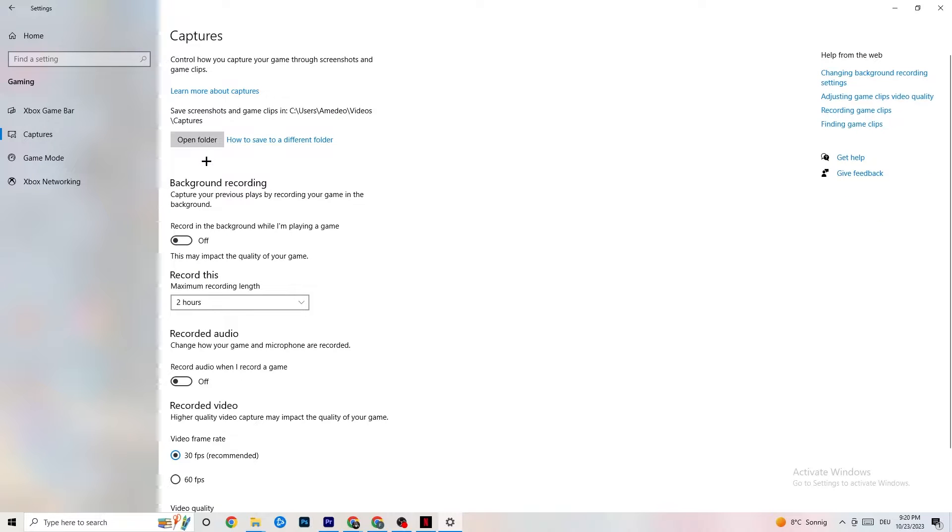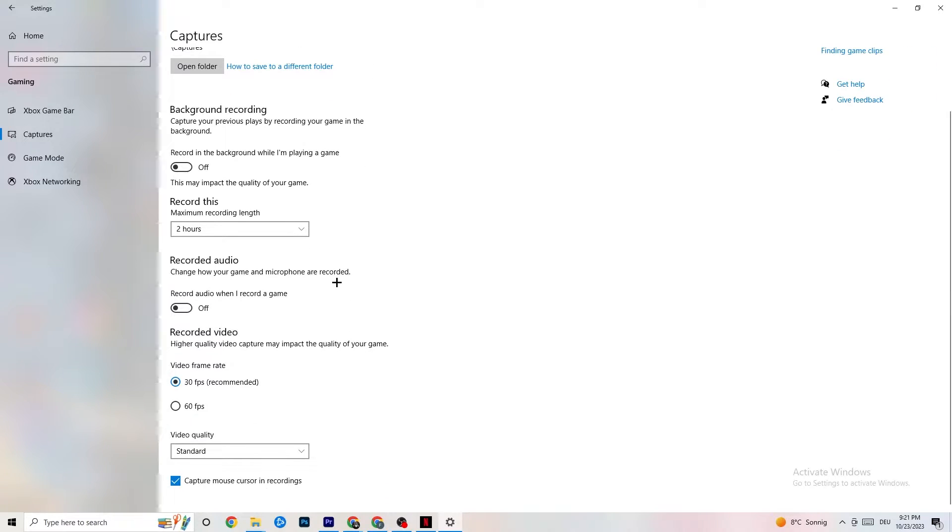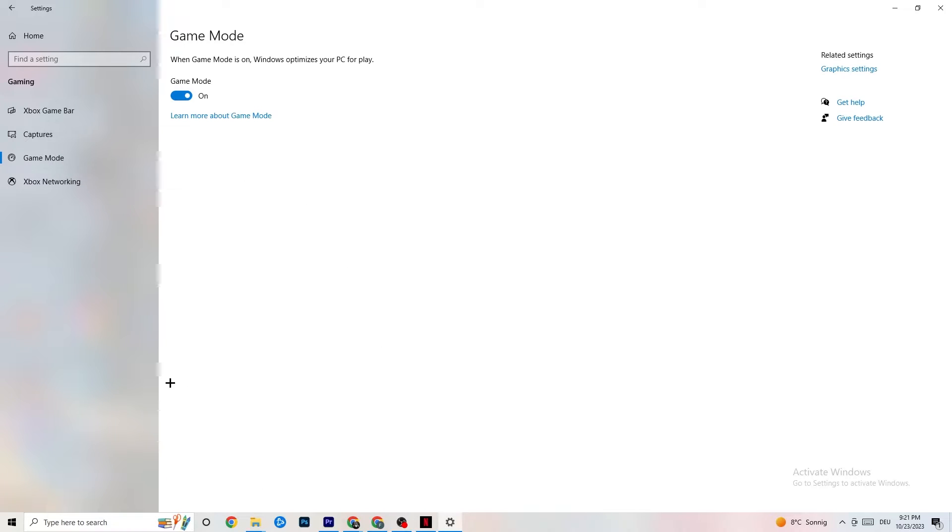Go to Captures. Under Background Recording, find 'Record in the background while I'm playing a game' and turn this off. If this is on, no wonder you're having FPS drops, freezing, or stuttering — recording sucks a lot of performance. On low-end PCs this causes crashing, FPS drops, and stuttering. Also turn off audio recording. If you want to record, use another program like OBS — don't use Windows for that.